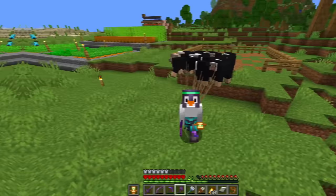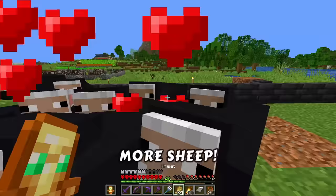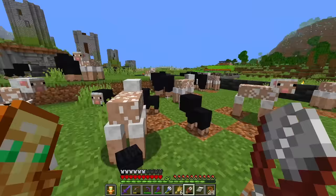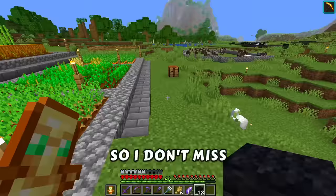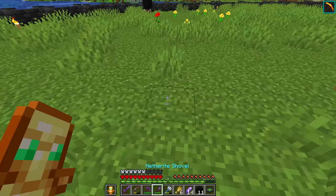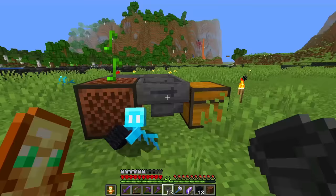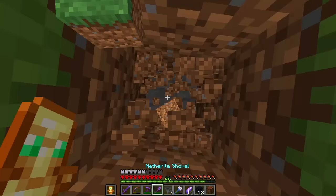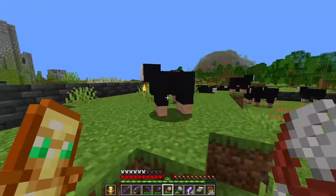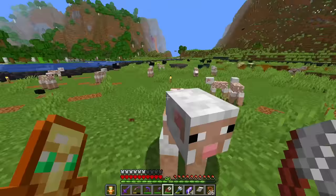I've got so many sheep — this is almost like one giant lawnmower. Get in here in your new paddock. We need all of the sheep. How about we make even more allays and give them jobs so I don't miss a single black wool? I'll set up a little contraption with hoppers leaning into it, just like a squid farm. Now I can shear my sheep like crazy and my allays will pick up all the wool that I miss.